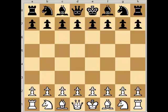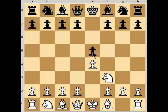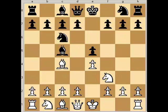This next opening is called the Evans Gambit, and it's a variation of the Gioco Piano, which we just looked at. It starts out the same as the Gioco Piano, or the Italian game: pawn to e4, pawn to e5, knight to f3 attacking the pawn, knight to c6 defending the pawn, bishop to c4, bishop to c5. And this was the setup for the Gioco Piano.